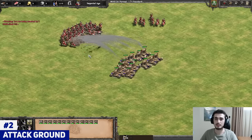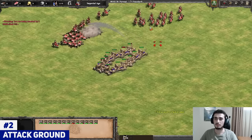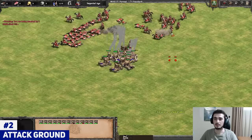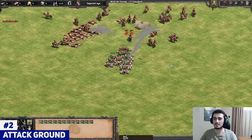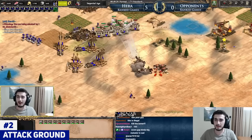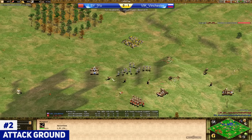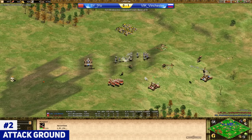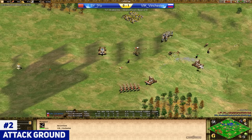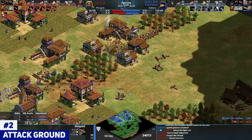The rapid fire siege onager strategy is absolutely disgusting. You basically have 20 siege onagers and manipulate them so there's constantly a shot on the ground near your opponent's army. It's not like they all shoot and then your opponent has a break to dodge — no, you're constantly firing with two or three onagers at all times, and your opponent basically can't dodge it. It's humanly impossible. Meanwhile, eight years ago when I first started playing, attack grounding was not very popular. You'd just shoot with the mangonel and walk to the side.